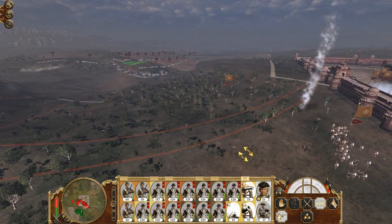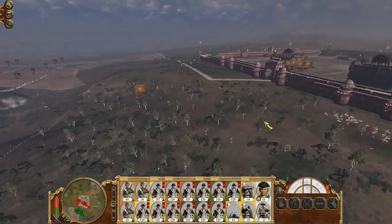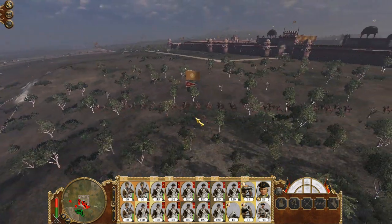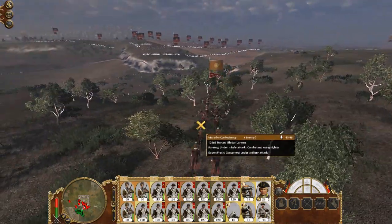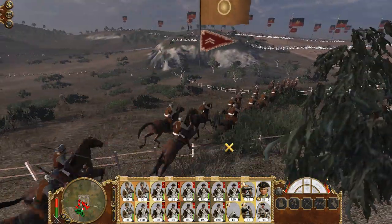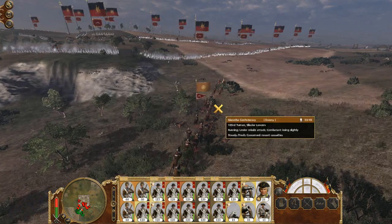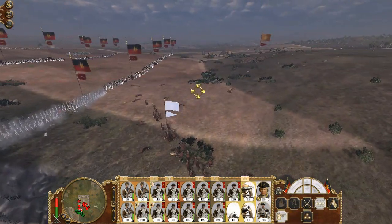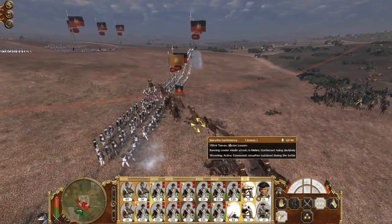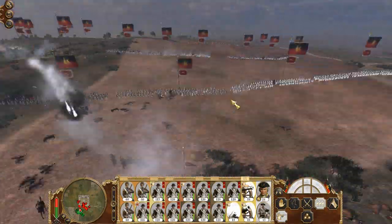Find yourselves new targets. The Siladar Lancers — will they actually do a damn thing? I believe they won't. But they're trying, even though they have the worst formation to charge in existence. I'm sorry little ones, but you all shall die. How have they not routed yet? Finally. And more Pindari horsemen over here, they are trying to skirmish with me.